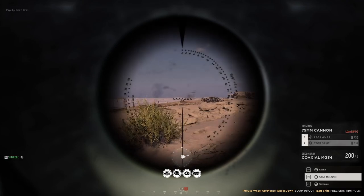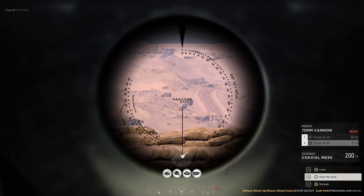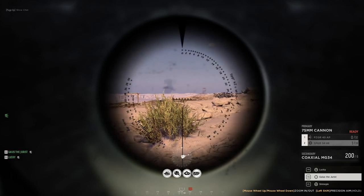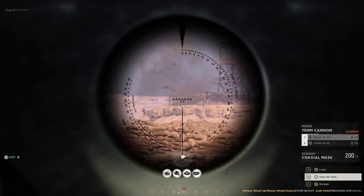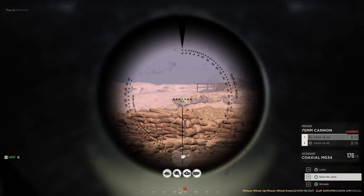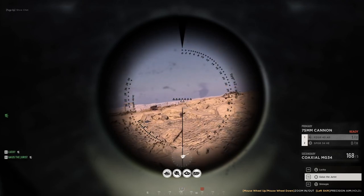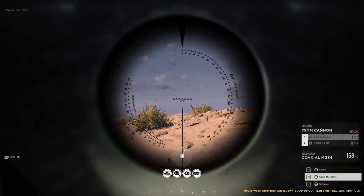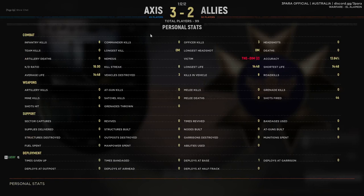Infantry in front of us has an AT gun. I see another vehicle away off in the distance — it's a light horse. We're going to back up. I think I hit him. If not me, someone hit him. Rotating gun to 12 o'clock. Got AP loaded. Three vehicle kills, eight infantry kills — not too bad.